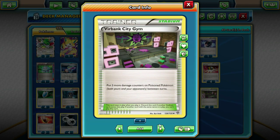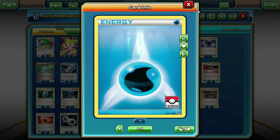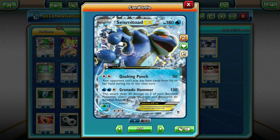For our stadium we're running two Virbank City Gyms. You could cut the Red Card and run a third one, but I prefer two since we're only running three Lasers and we don't really need to win the stadium war — we only use it when we want to deal that extra 30 damage. Then we're running three Fighting Fury Belts. This card is a huge deal in this deck — it makes all of our Pokemon really, really tanky plus it makes them do 10 more damage. I feel like it's better than Muscle Band. For our energies, we are running four DCE and four Water Energy. The Water Energy is mostly for Regice, but we can still Grenade Hammer with Seismitoad off of it.